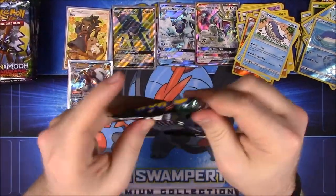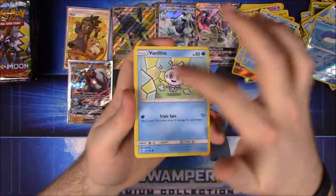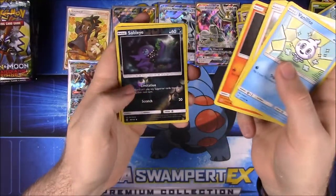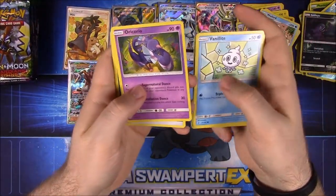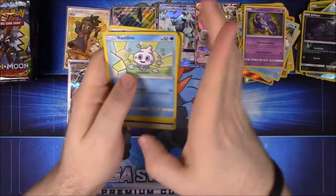Really loving the artwork on these Sun and Moon cards — I love the clean, simple layout. We have Vanillite, Castform, Snorunt, Pancham, Litwick, Sableye as a Reverse Holo, and Oricorio — not sure if this is a new type we haven't gotten yet. Dark Energy, Enhanced Hammer, Komala, and Multi Switch.